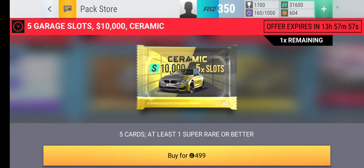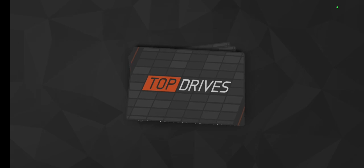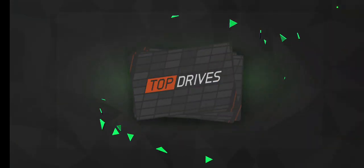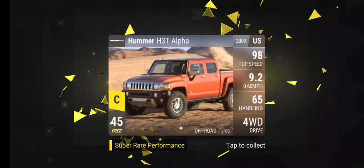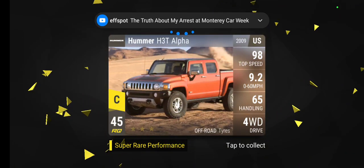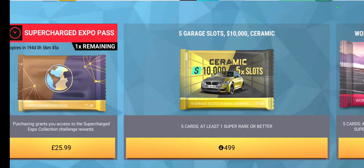This ceramic for 499 because I just need the slots as well — 10k and the ceramic. Nissan has been suggested, nice — that's Cosmo. Renault and Hummer, yes! That's actually gonna help me in the challenge. I believe that's one of the new ones from the update.